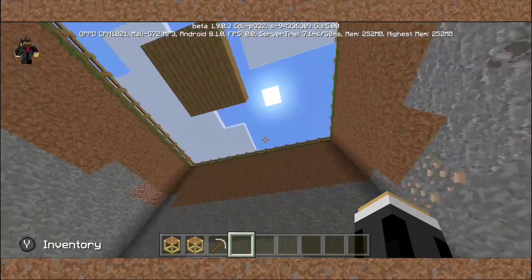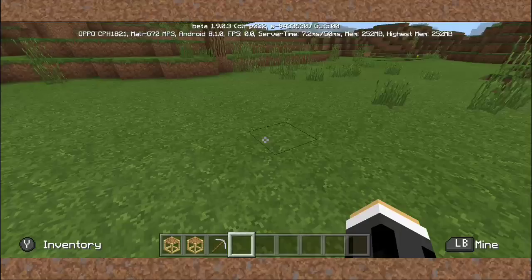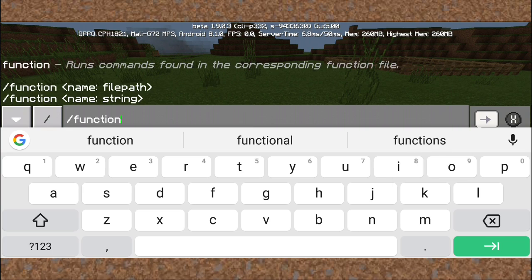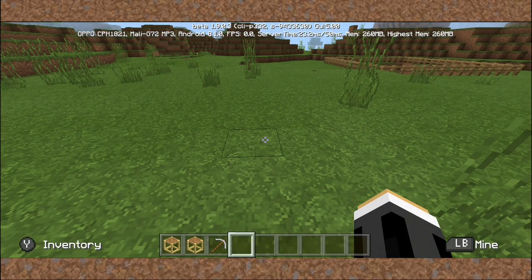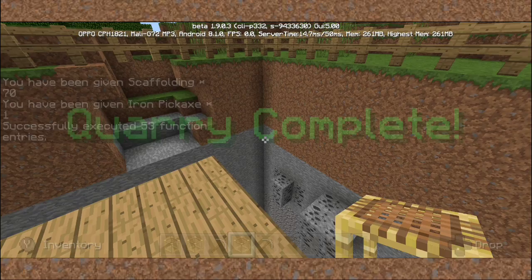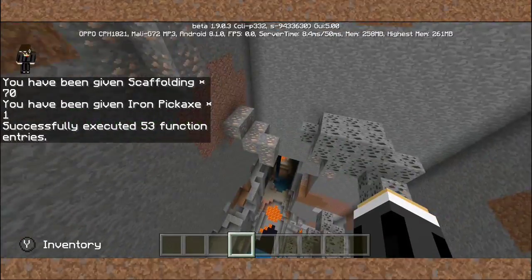Let's move on and place a quarry in a different spot. I'm gonna set a quarry right here. I'll type in the command again — function quarry — and hit enter. It will take a while. There you go — 'quarry, this may take a moment.' And boom, it gives me another quarry, another scaffolding. Here we have tons of ores — look at that!